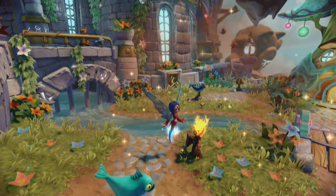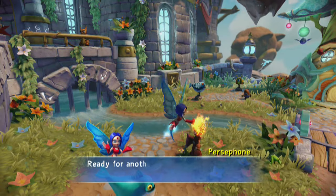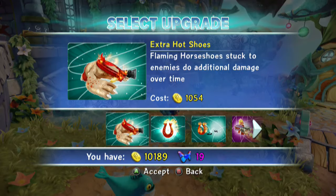What was that? That was the pointless cutscene, ladies and gentlemen. I hope that goes away in the Superchargers. That said, first upgrade here - Extra Hot Shoes: flaming horseshoes stuck to enemies do additional damage over time.